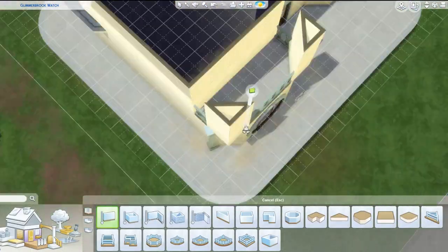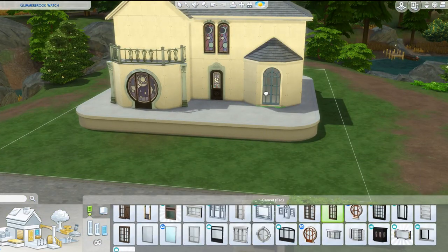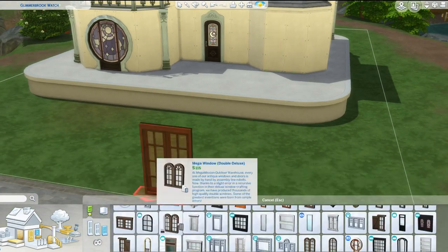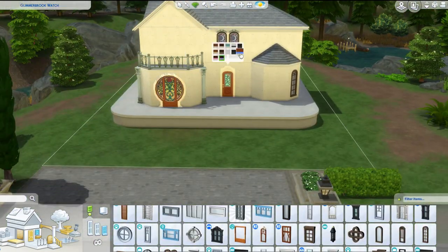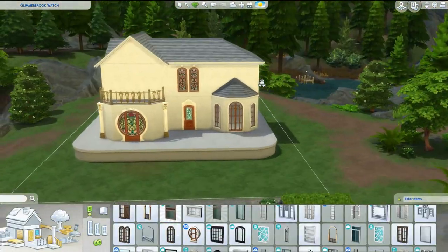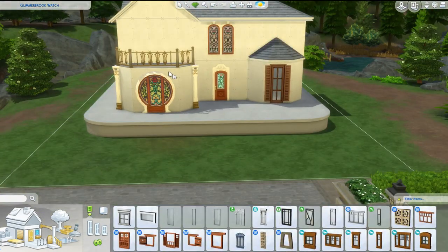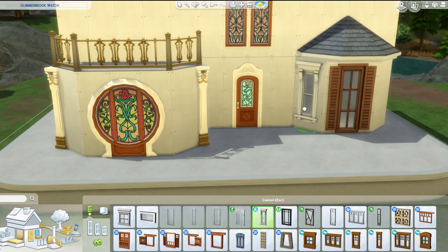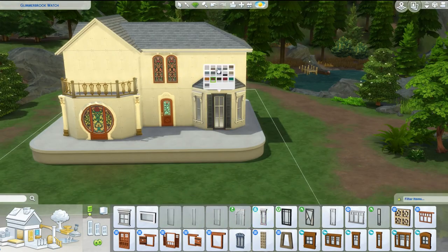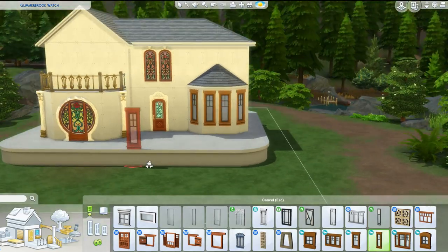There's one bug I should point out that I noticed after I updated my game, and it's driving me freaking bonkers. When you place down columns, for some reason they're not the same height as the wall height anymore. You have to literally change the swatch and then change it back for it to go back to normal wall height. It's a really odd glitch — I'm guessing it might have something to do with the new staircase configuration update.